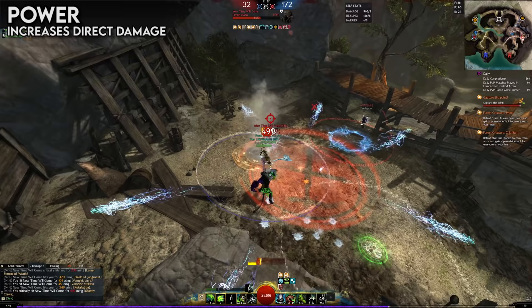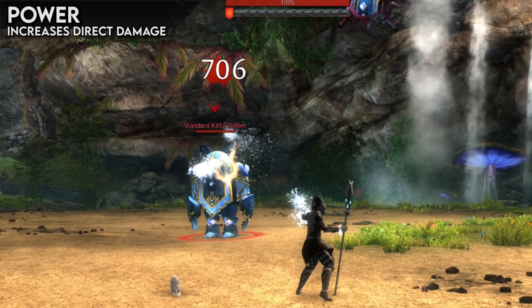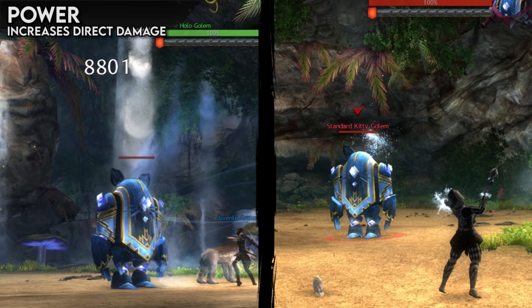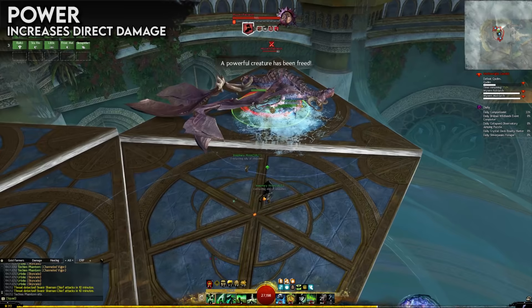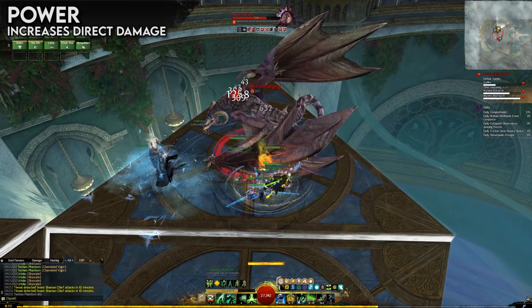Twice the power is double the damage, and if you had zero power, you would deal zero damage on every attack. Fortunately, power has a 1,000 baseline value, so that won't happen. Each ability in the game scales differently — for example, Water Blast from the Elementalist's staff gains 0.3 damage per point of power, but the Whirling Defense of a ranger's axe gains a massive 7.92 extra damage. These different coefficients designate certain abilities or weapons as great for dealing direct damage, and others for healing, support, or condition damage.